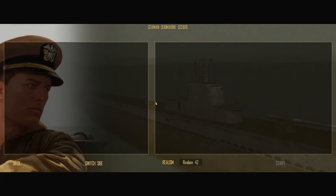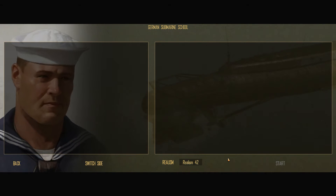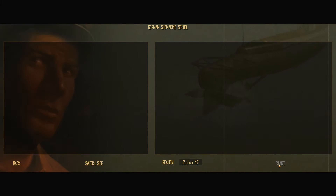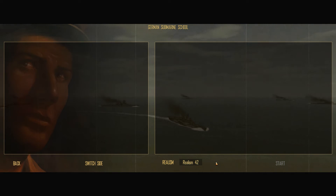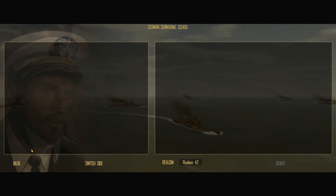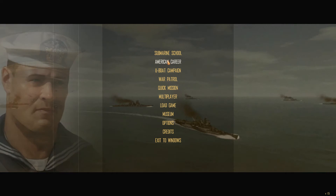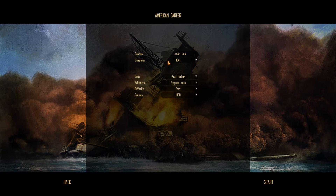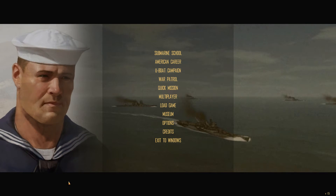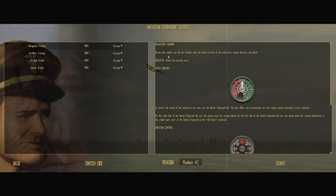I don't know how to control the submarine. Now I cannot select anything. I cannot do anything here, which is a little bit weird. I see options like German submarine school and American career. I did that. Quick mission options. But now I cannot select anything — now I can. Navigation training.